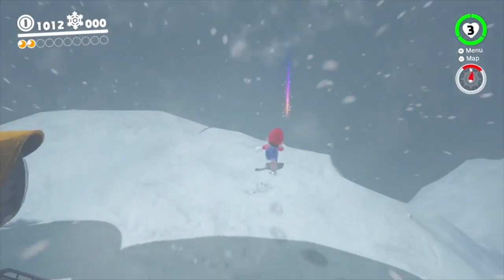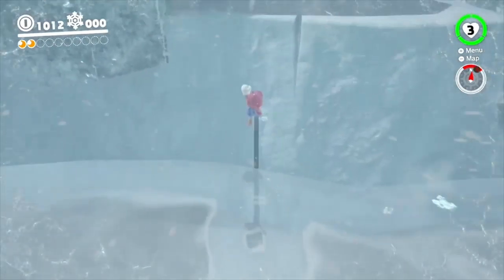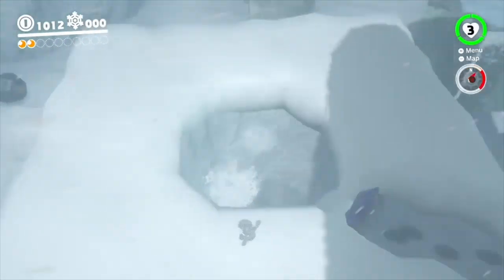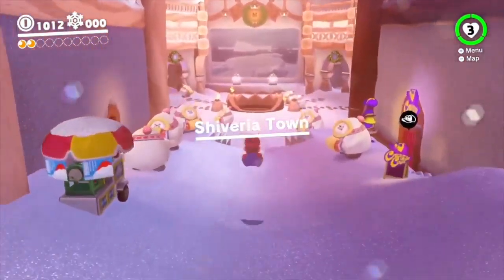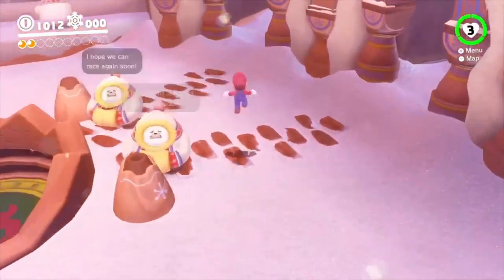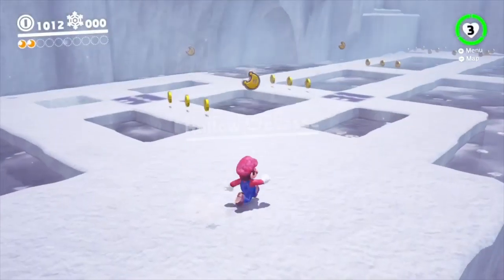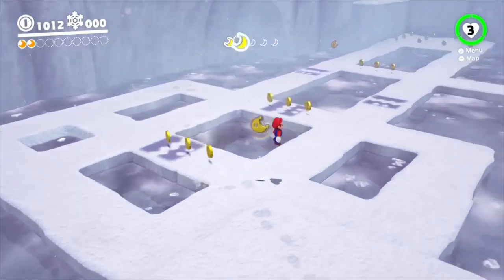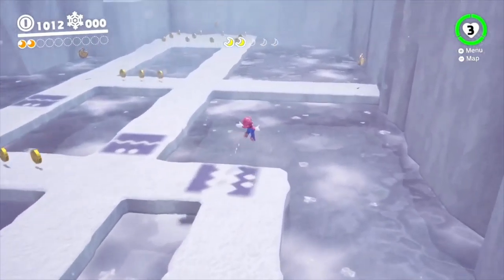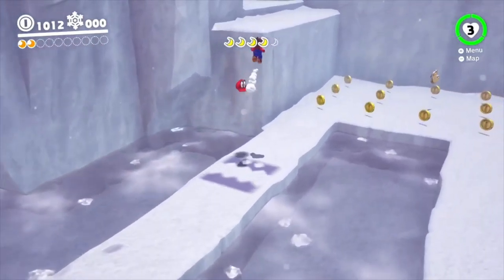Hello guys, and welcome to TGN The Game Nerd, the show where I talk about gameplay. Today we're going to be playing Super Mario Odyssey. In the last video, we came to the Snow Kingdom and saw that Bowser has already messed up this place. We need to collect four moons to open up these gates, and once we do that, we can face off with Bowser. We've already gotten two — you can see that in the top left corner — so we just need to get two more. If you watch the whole series it provides a bit more context, but pretty much everyone's played this game, so I'm sure anyone can pick up on it.